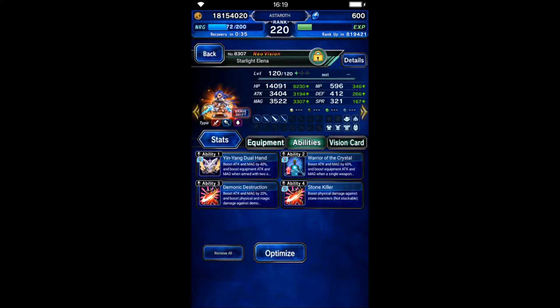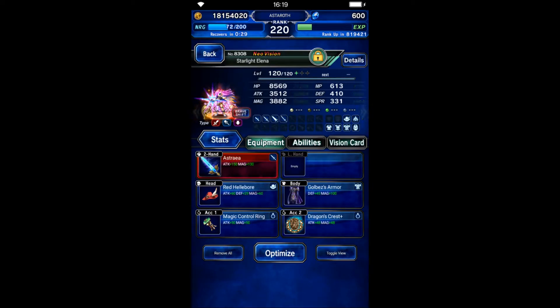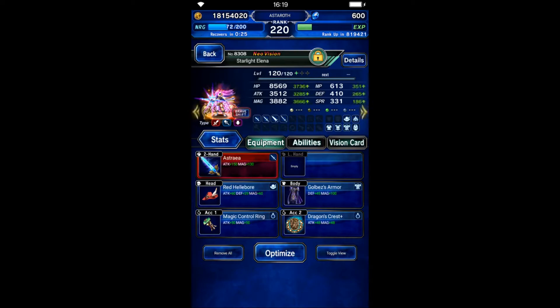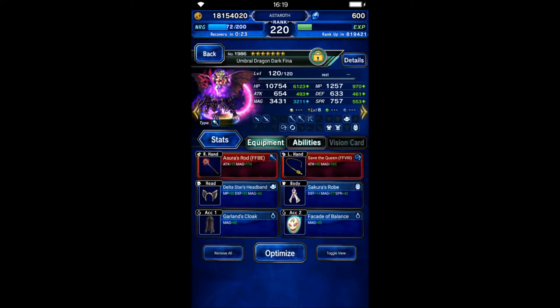In her normal form, you don't need to gear her. In her brave form, focus on attack, magic, and killer. Don't forget that Elena uses physical killer.